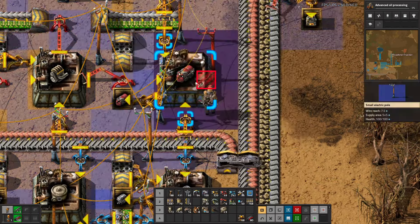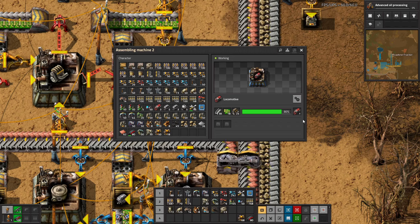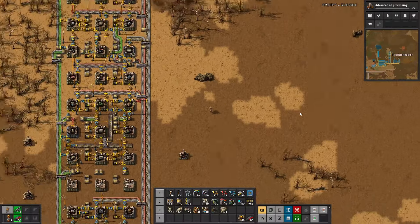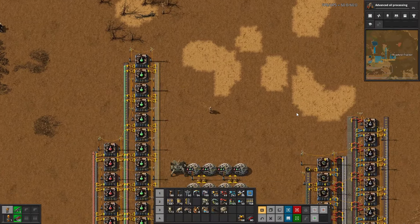I'm going to pick up one more of these stations and one more locomotive — I have a feeling that will come in handy. Let's pick up lots of bullets and however many grenades we can get our hands on. I think we'll be in pretty decent shape with that.